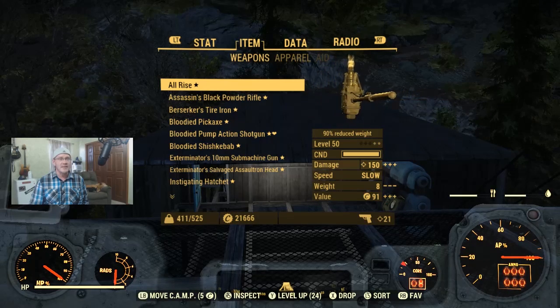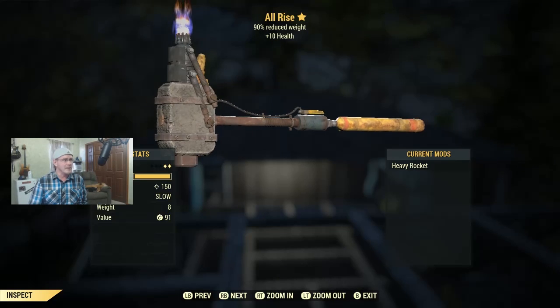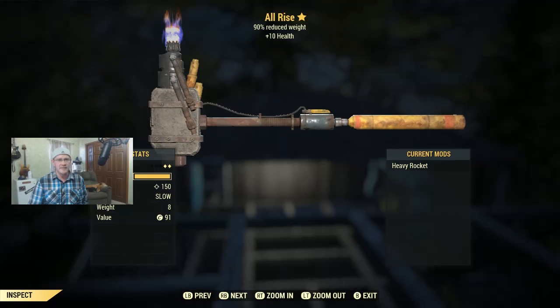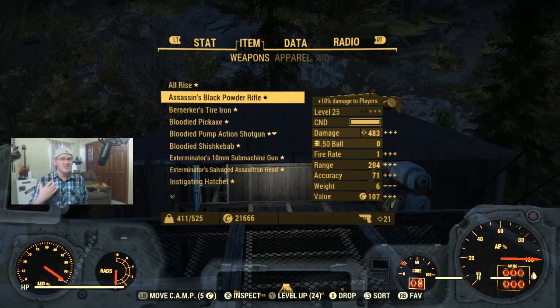This first weapon I'm giving away is not something I looted through the grind — I picked it up through a quest. This is the All Rise weapon, and I got it from the Mayor for a Day side quest in Watoga. It's not the greatest weapon in the world, but it does have 90% reduced weight which is always nice. It's a level 50 item and it gives you an extra plus 10 health. If anyone on PC is interested, just be the first to ask for the All Rise weapon in the comments.